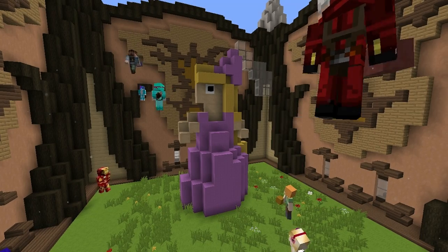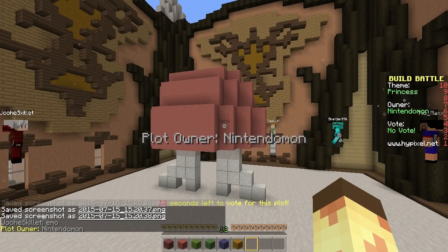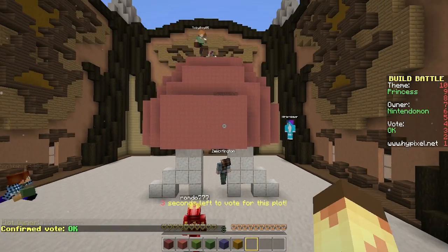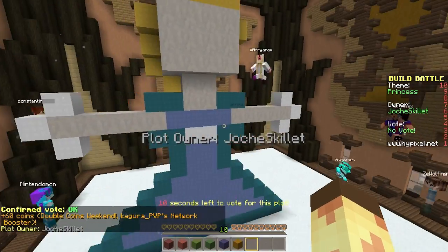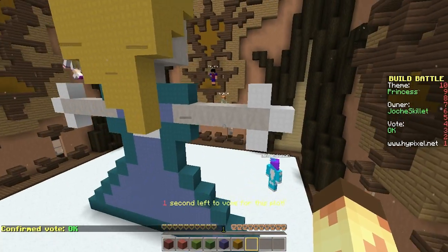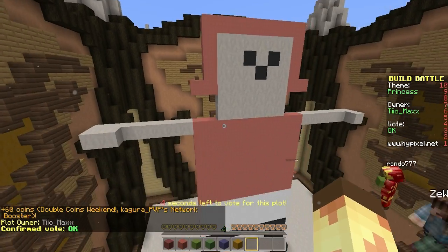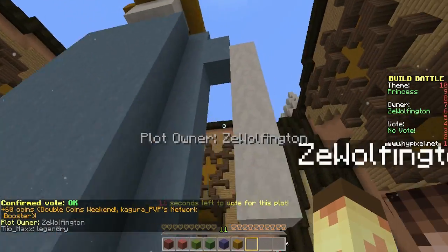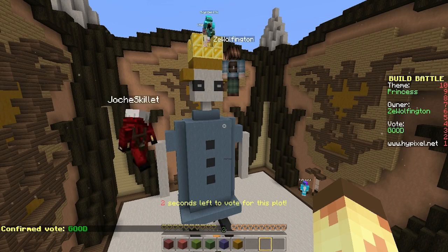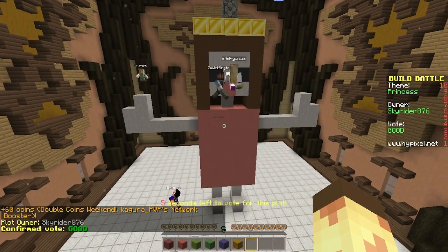Whoa, they just had to show mine first! I can't feel my leg and it hurts. That's my princess — someone put 'emo' in the chat. The theme was princess, right? The other person did little heels — oh that's so cute! She doesn't really have much else, just heels and a dress. Oh, I think it looks a bit like Elsa — she was a princess at the time.